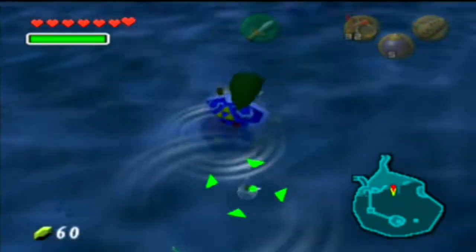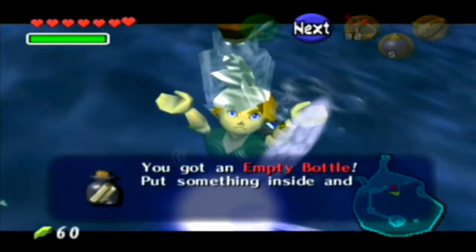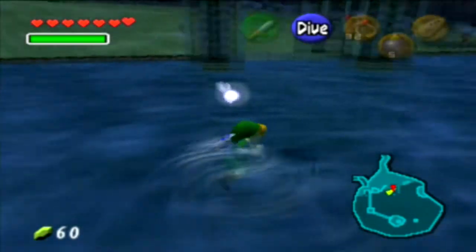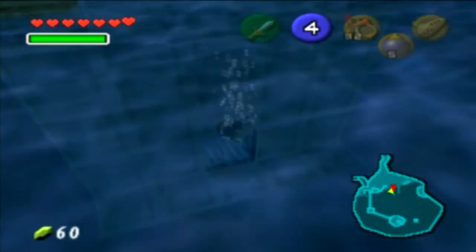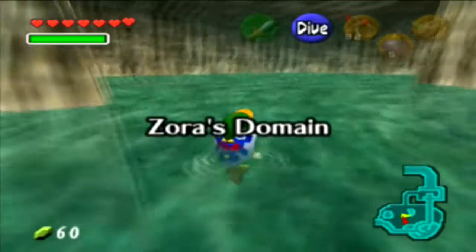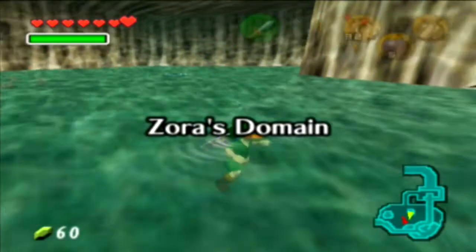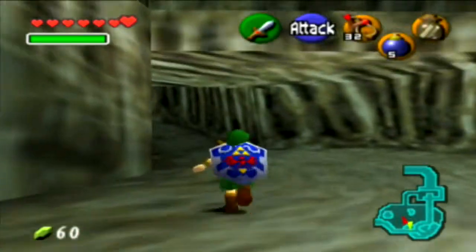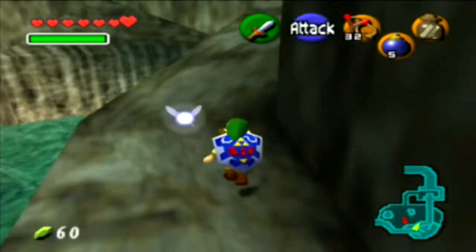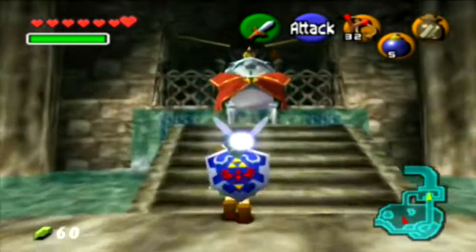There's a bottle here and we need to get it. We got it. This bottle has something in it — the game says you got an empty bottle, but that doesn't look empty. Now, we could explore this area, but there's not really much to explore. There are a couple of skulltulas here, but I think you need the boomerang to pick them up. What you want to do is equip the bottle — I was going to say catch a fish, but the bottle's already full.